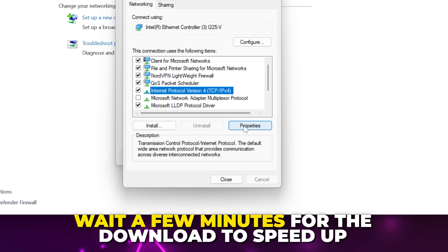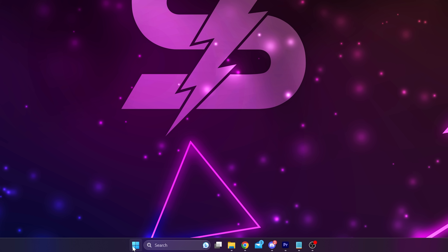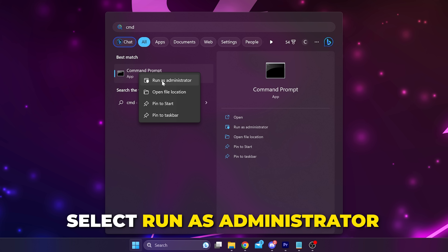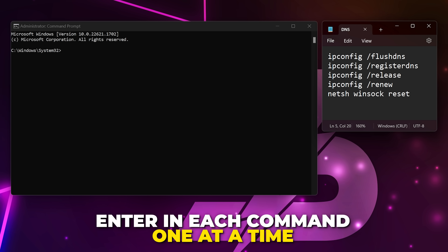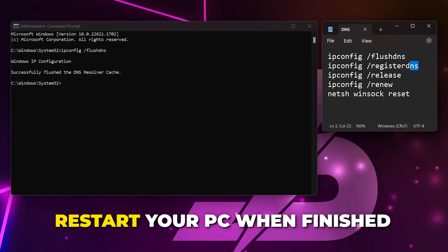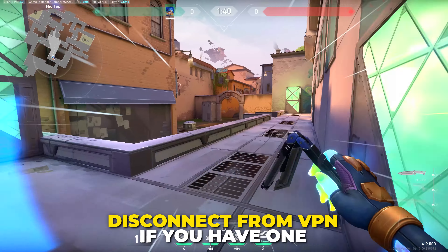If the download doesn't speed up after a few minutes, pause it and remove the custom DNS. The next solution is to flush your DNS and perform a Winsock reset. Open the Start menu, search for CMD, then right-click Command Prompt and choose to open as administrator. You may be asked to confirm. Enter each of the commands one by one, pressing Enter after each command and waiting for the process to finish. Restart your computer once all the commands have finished, then try Valorant.